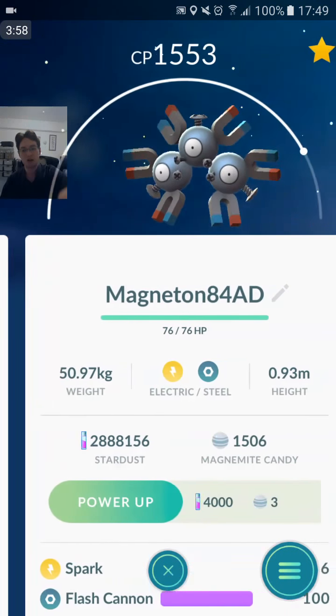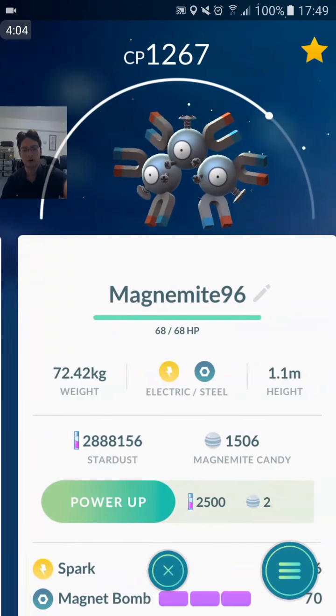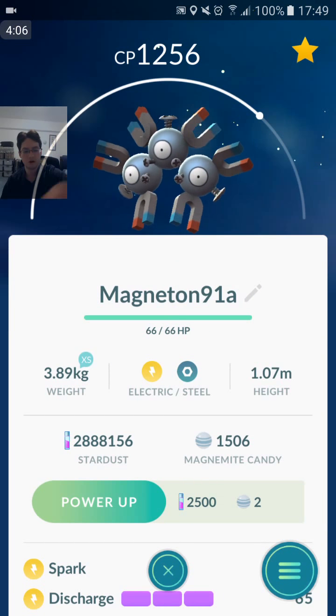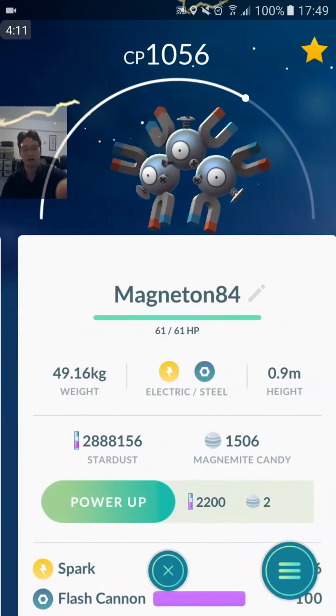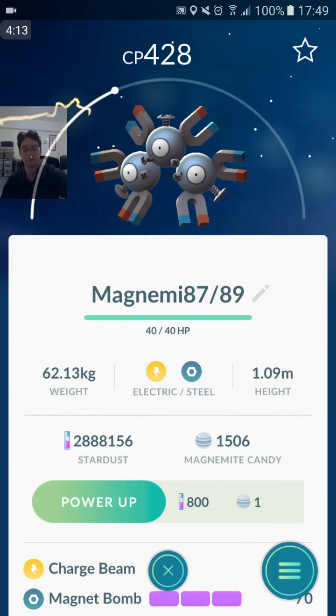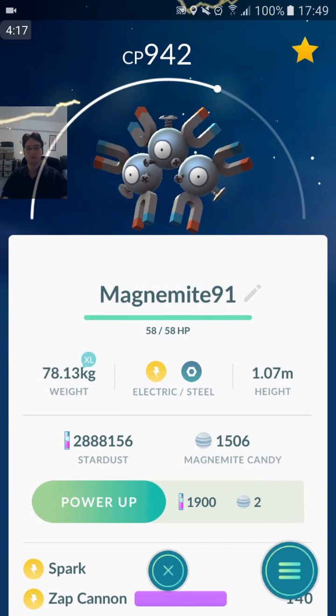Did I get Spark Zap Cannon? I got Charge Beam Magnet Bomb — best defensive moveset. Spark Discharge. Spark Flash Cannon. Spark Zap Cannon — yep, Spark Zap Cannon right there. 91% IV got a really good attacking Magneton. So onto our next Pokemon, which is going to be a Seel.